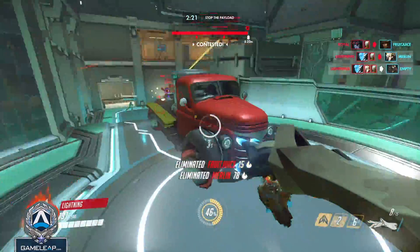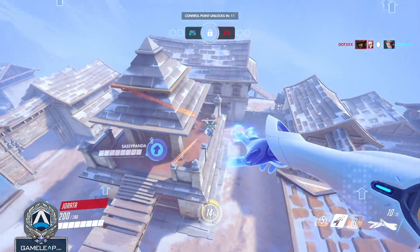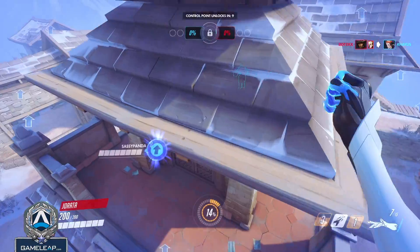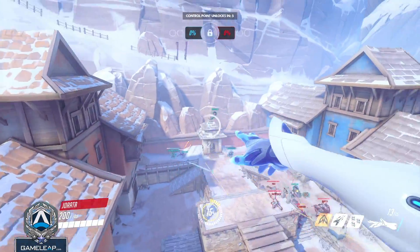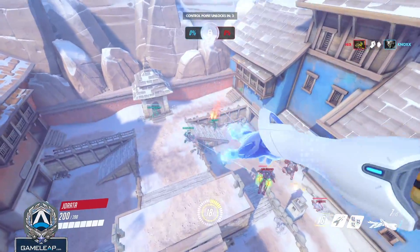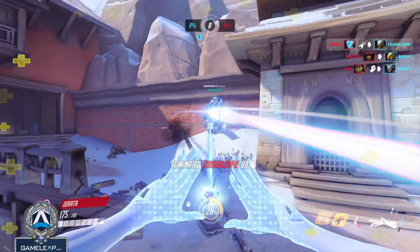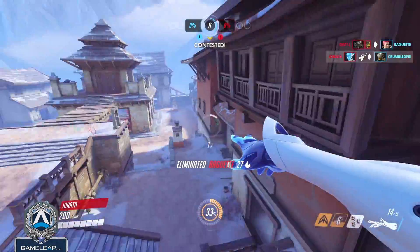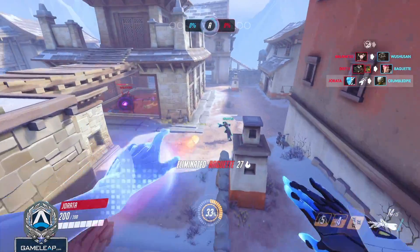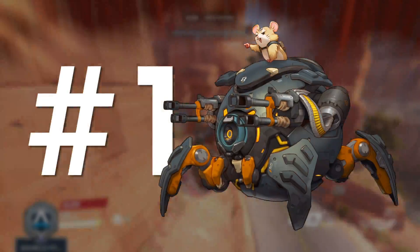Echo is just the all-in-one package, and if you're looking for a character to master this season, Echo might be the perfect one. No matter what role you are playing, you need to be thinking about how you're going to deal with good Echoes, because I promise you, you will be going up against them. Moving on to the number one character in Season 26 — the number one hero to play and master is none other than Wrecking Ball.